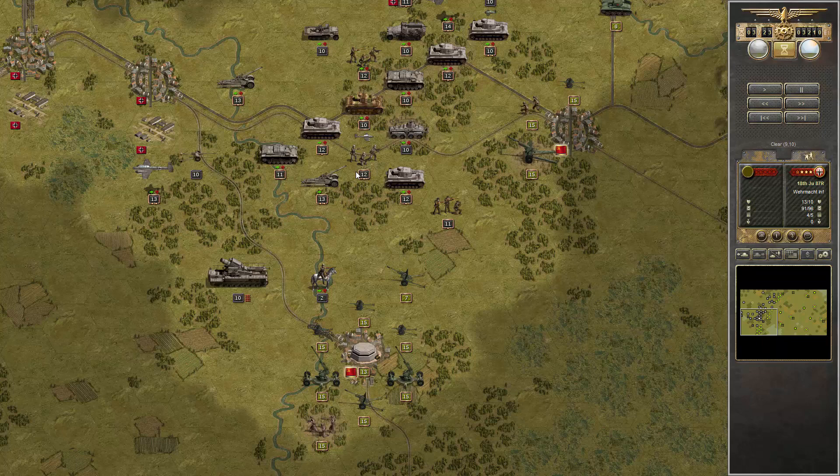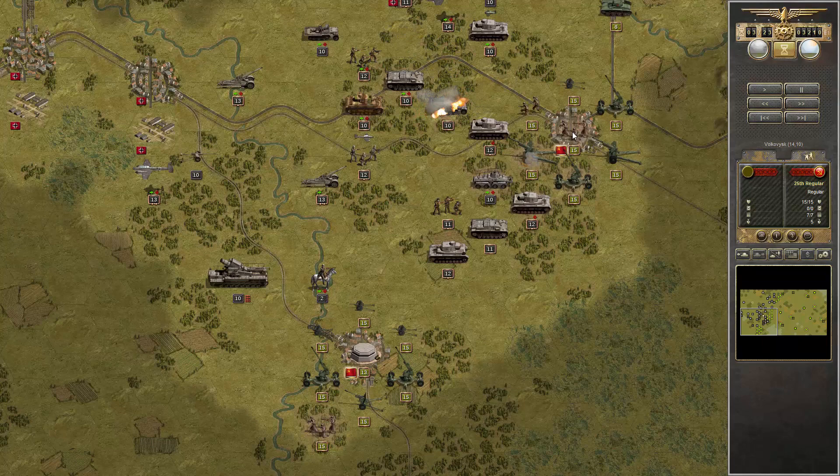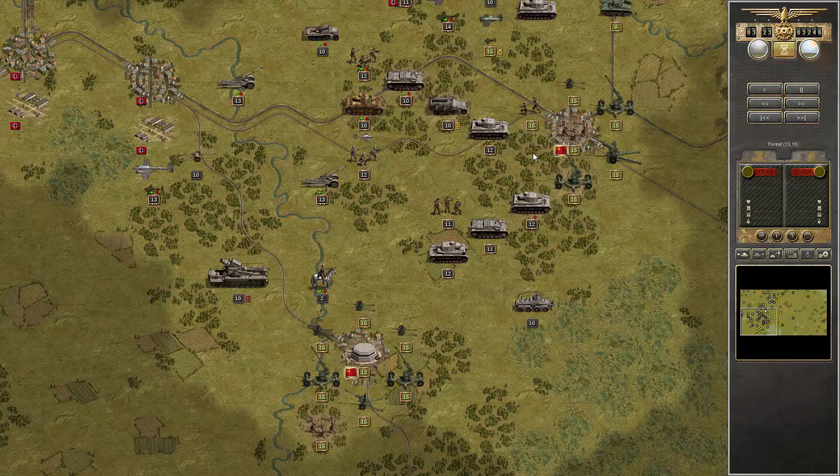A little bit of maneuvering to clear the way for our troops. The artillery is gone, and now we can concentrate on the attack on Volkovisk. Trying to force the enemy back. That should work. That doesn't bring too much prestige, but everything counts.